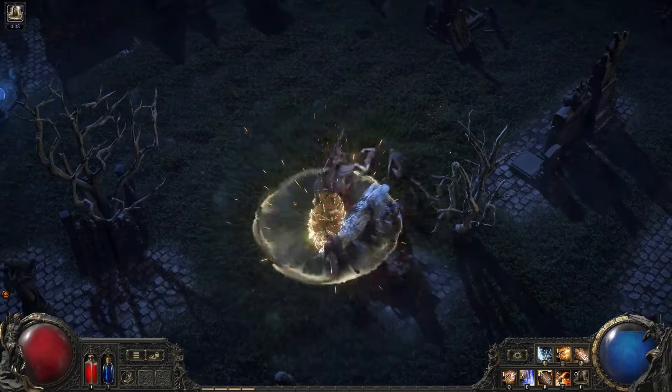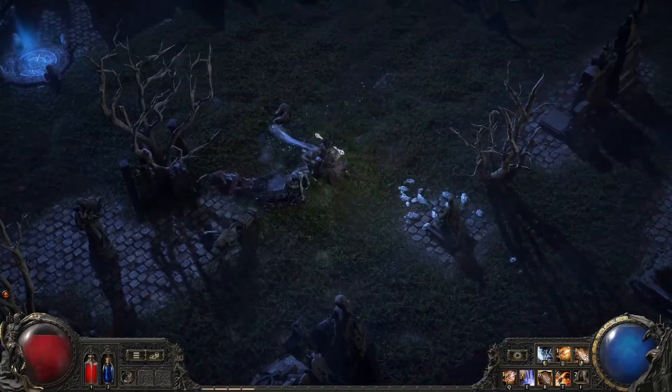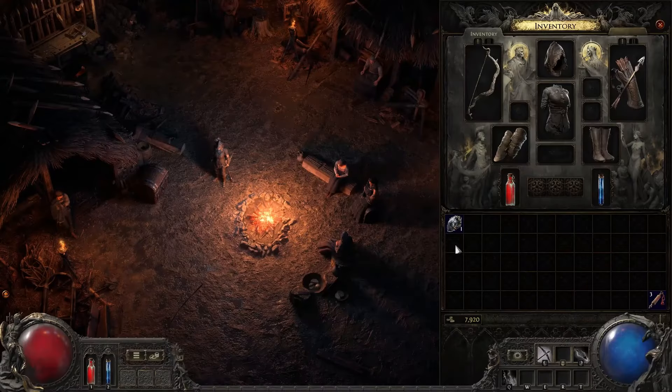Yes, you heard it — any class. So if a skill from another class can help you to create a perfect combo, go for it. The support gems will come to add even more customization to your classes, changing dramatically the way they work.